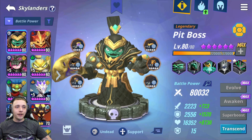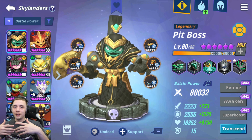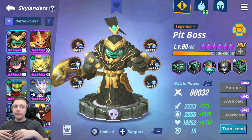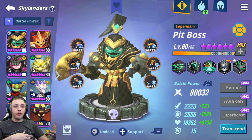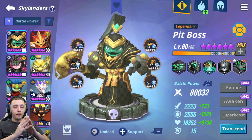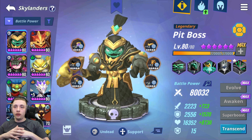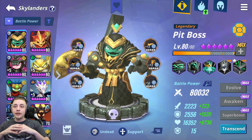First up is my Pit Boss. Pit Boss is probably one of the best legendaries that a free-to-play player can build first. I know Amber is considered the best Skylander in the game right now and I agree to an extent, but when you're free to play and you're early on and don't have a lot of keys — within your first month or two you're only going to have enough keys to build one legendary. If you pull multiple copies you won't need keys to super boost it, but if you only have one copy, you can only super boost that one legendary.